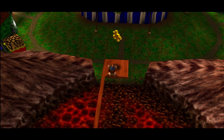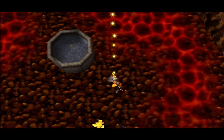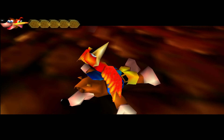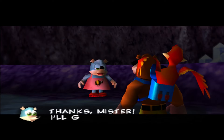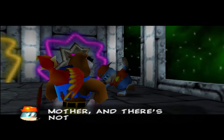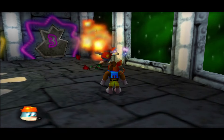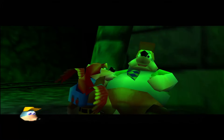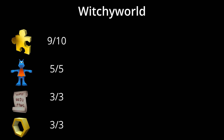Moving on to level 3, this one's actually incredibly straightforward. With the exception of a single Jiggy, everything is collectible through standard play on your first visit. The problem lies with rounding up Miss Boggy's missing children. Soggy can be bribed with some fries, and Moggy can be convinced by giving him a gentle whack. But after bribing Groggy with a burger, he needs to be taxi-packed back by Banjo, which we don't learn until level 5, so we're out of luck there.